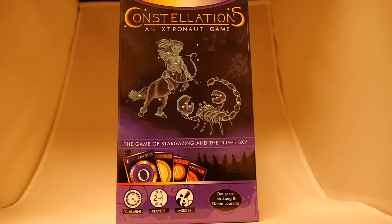Welcome to Board Game Today. I'm Brett. We've got a review of Constellations, a game by Extranaut Games, designed by Ian Zhang and Dante Loretta. It's 30 to 60 minutes, 2 to 4 players, ages 8 and up. It's the game of stargazing and the night sky.